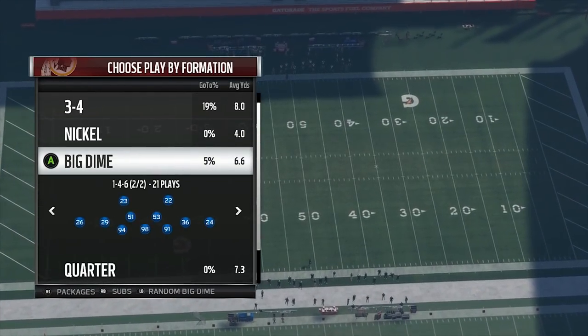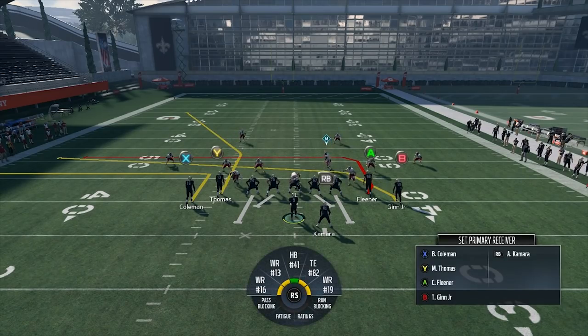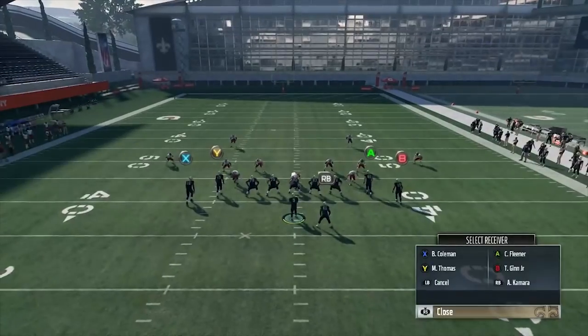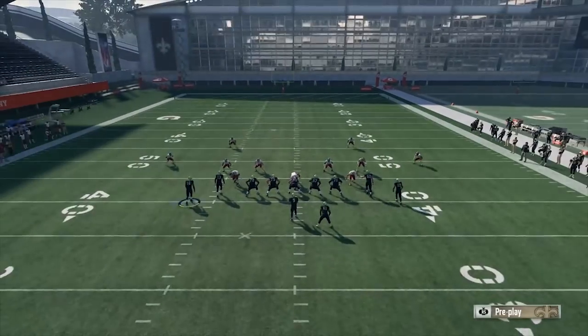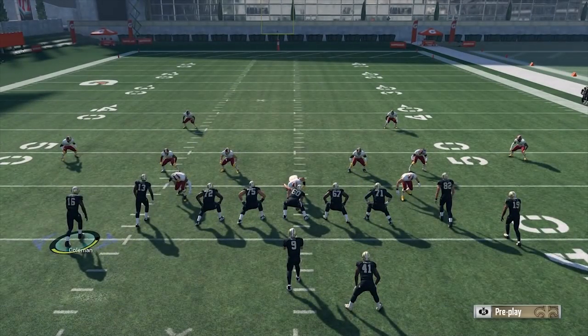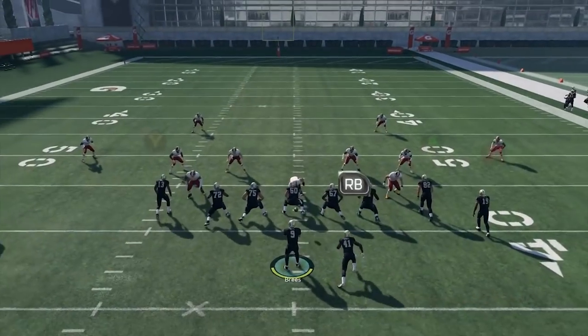We're going to go against a cover four drop out of a big dime 1-4-6. What you need to do is put a baby out route on X — that's the only adjustment. Make sure you run it to the wide side of the field. The baby out route will hold down the zones. It'll hold down the deep blue on the corner.